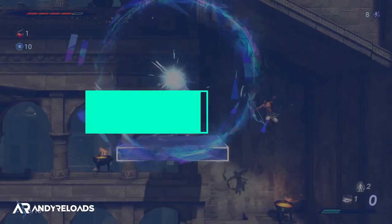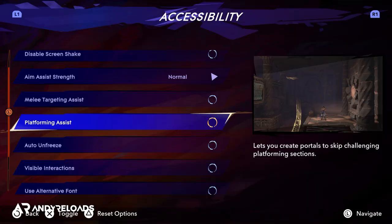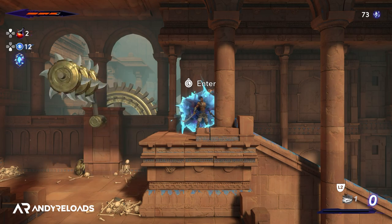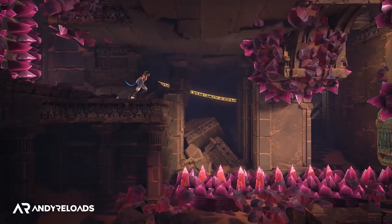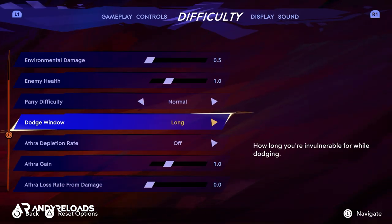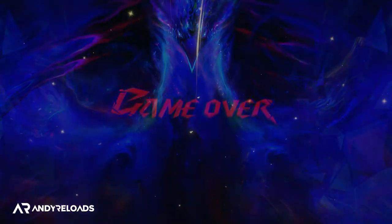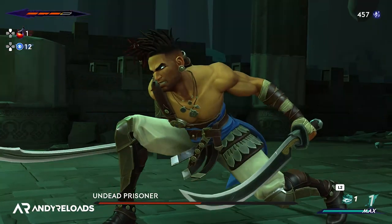There are helpful settings in the options menu worth knowing about. Platform assist lets you skip difficult environmental puzzles by activating a portal to teleport past obstacles so you can continue without frustration. You can also adjust custom difficulty if boss fights get too tough — these settings let you increase your Athra combo gain so you can use offensive and defensive abilities more frequently, which you may find more enjoyable.